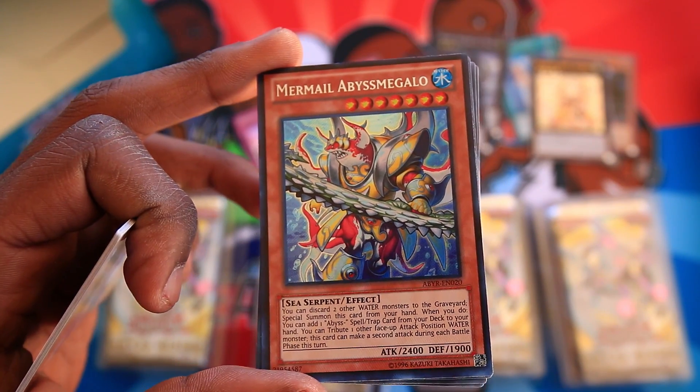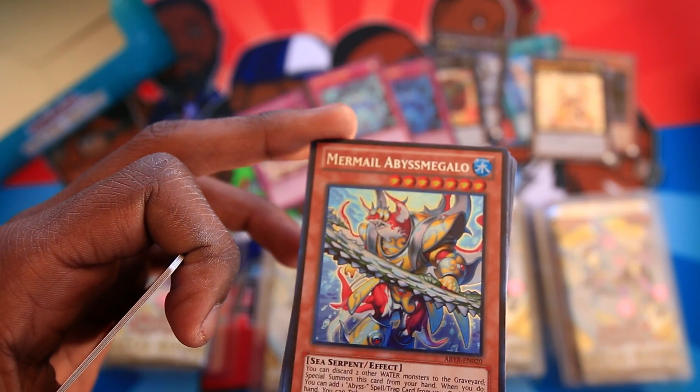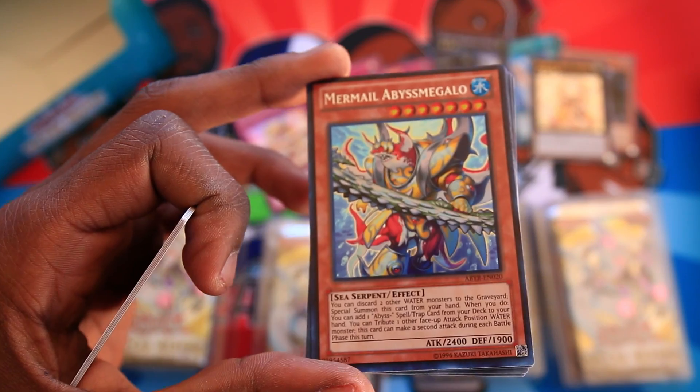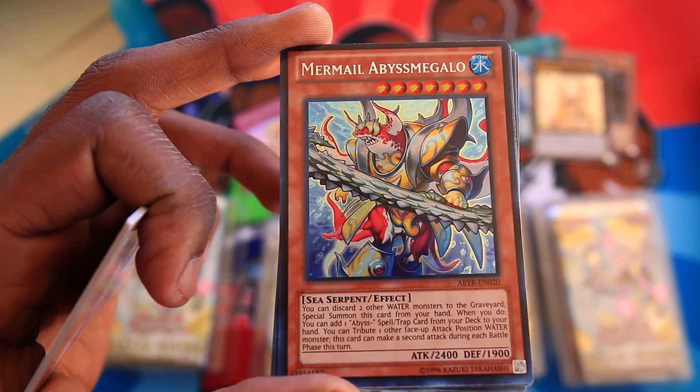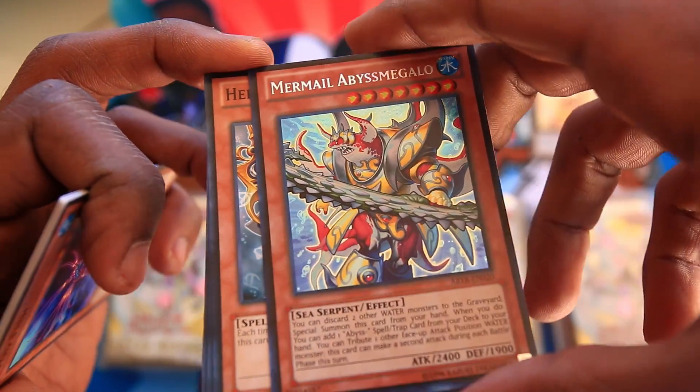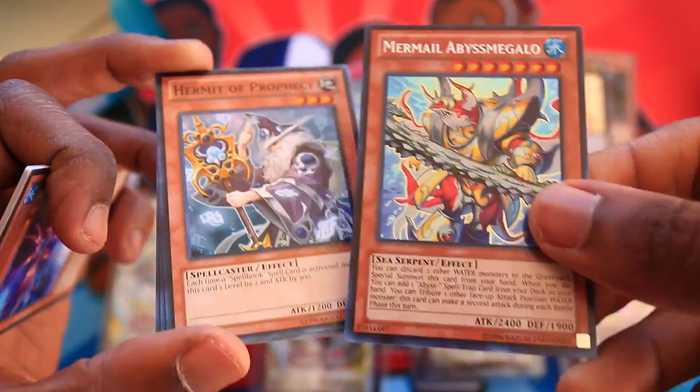We've gotten two Abyss Spheres, a Secret Giant Soldier of Stone, Ultimate Madolce Queen Tiara Misu, and now a Secret Rare Mermail Abyss Megalo? Are you kidding me? This stuff happens? What the hell? Praise the TCGplayer gods.